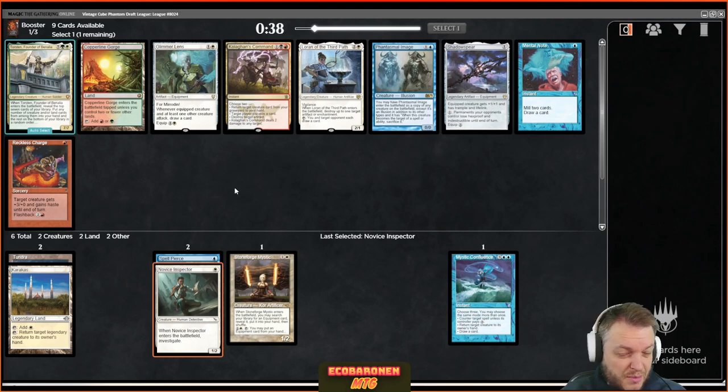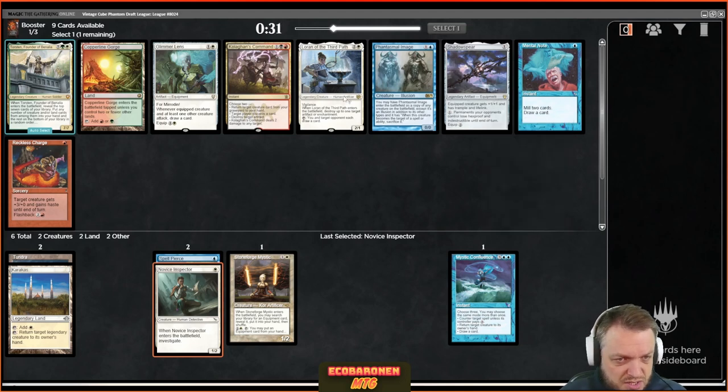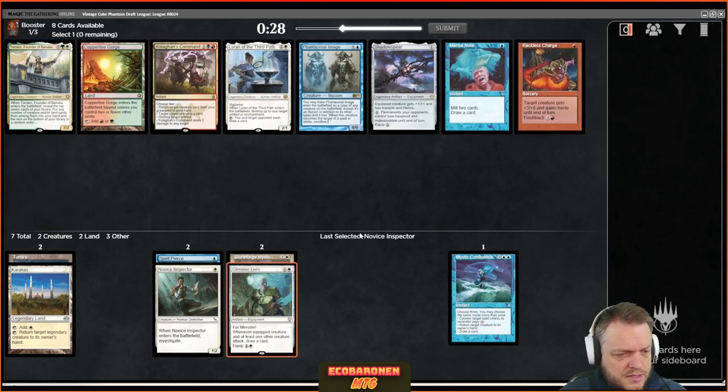Here's the interaction I talked about earlier: Stoneforge for Glimmer Lens. I think that's solid — better than Stoneforge for Shadowspear and better than just adding Jace or Lórien to the deck. Let's take Glimmer Lens.